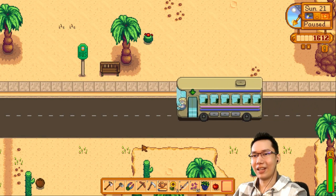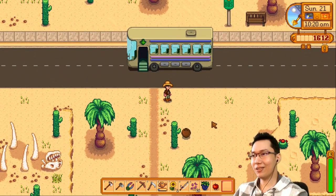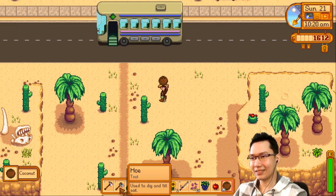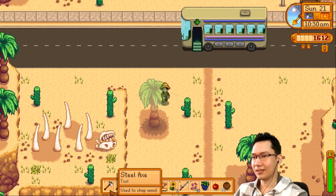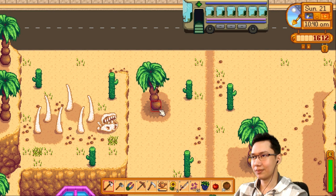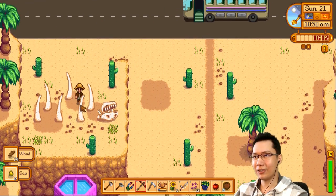It's the Calico Desert — I have never been here! Maybe I should empty my inventory, it's just filled with junk anyway. We're in an entirely new location. There's a coconut! Can I chop these things? No. Can I chop these trees? Does it give a different kind of wood? No. You can't plant coconuts. Look at these bones!